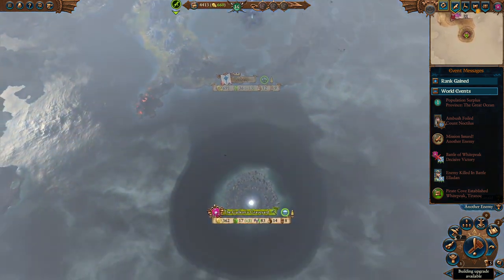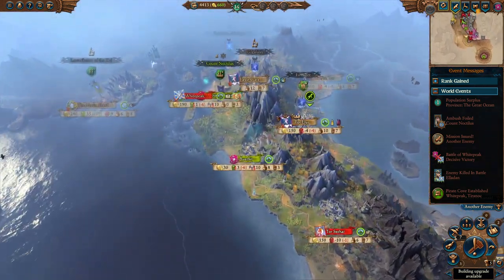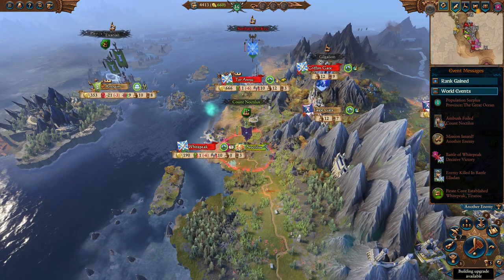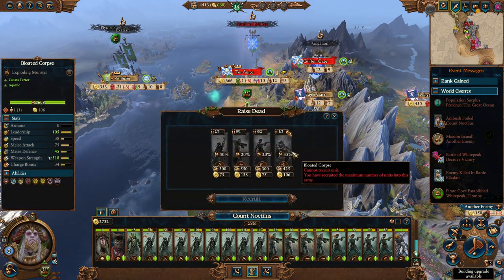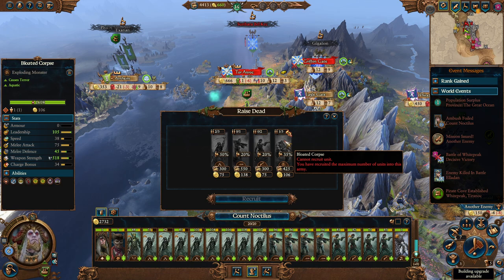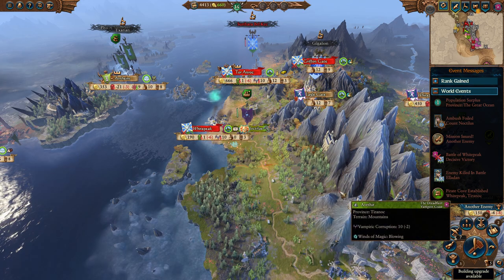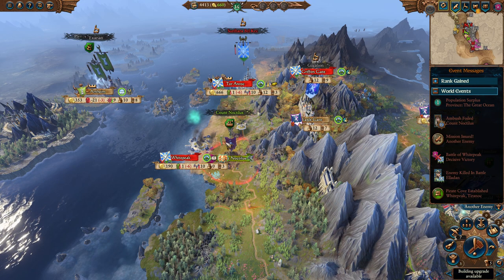The Vampire Coast is similar to the Vampire Counts, but they're ranged. They're pretty much vampire pirates taken right out of something like Pirates of the Caribbean. Being vampires, they have access to the standard raised dead ability of the vampiric factions. It's not as good as the Vampire Counts version - it doesn't seem to build up with Vampiric Corruption to give access to higher level units. I don't know if that's a bug, but I can't see any indication it gets better with that, like the Vampire Counts do.